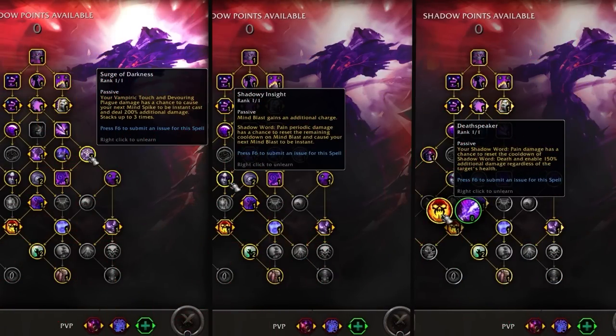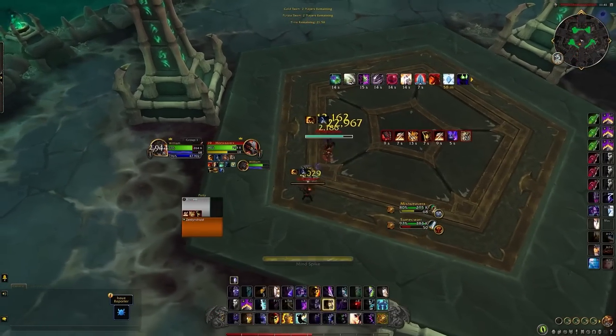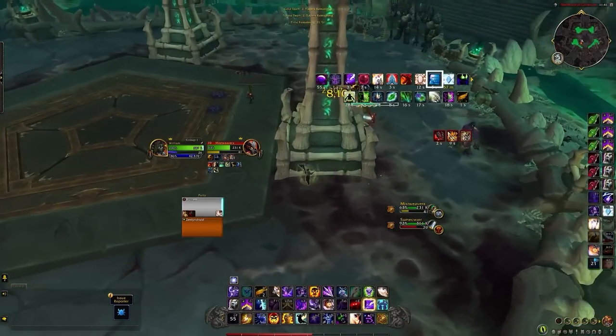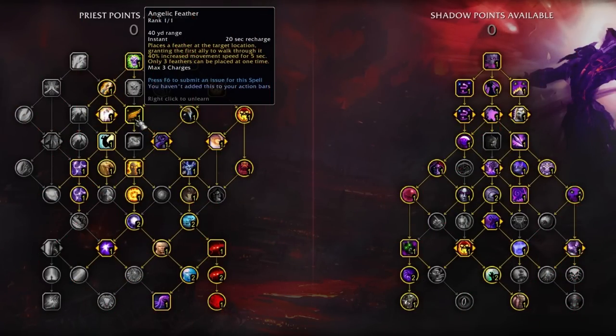We now get a lot more instant damage with consistent procs from Mind Spike, Mind Blast, and Shadow Word Death thanks to new talents. Our defensive toolkit has also been adjusted — Greater Fade has been removed, and in its wake we've got Phantasm and Void Tendrils. Despite losing a major defensive, we gain a much-needed snare removal tied into our Fade, which pairs nicely with Void Tendrils, allowing more freedom to kite. We also now have access to Angelic Feather for a consistent movement speed increase.